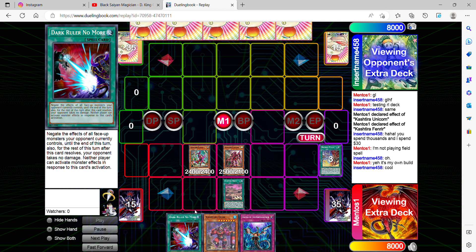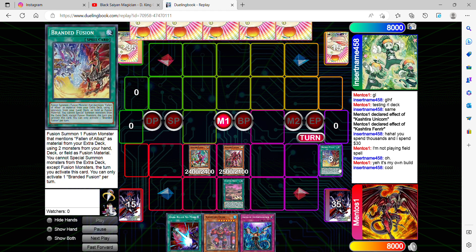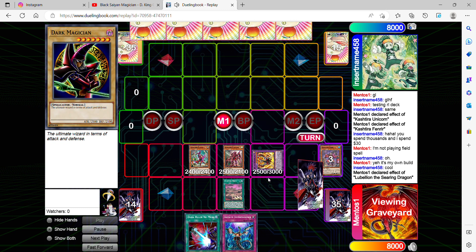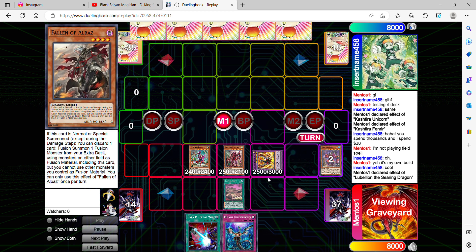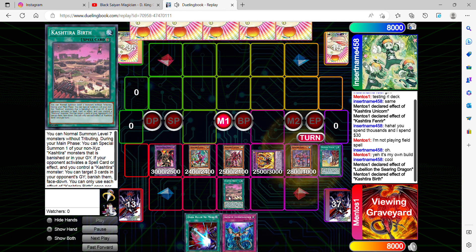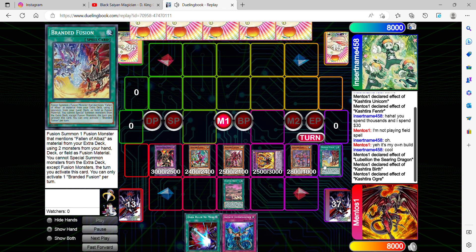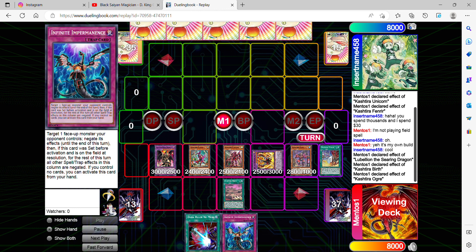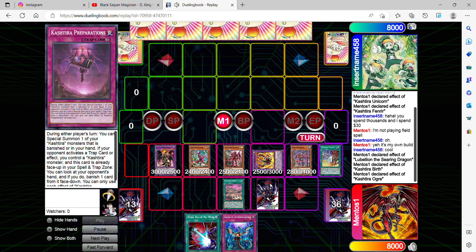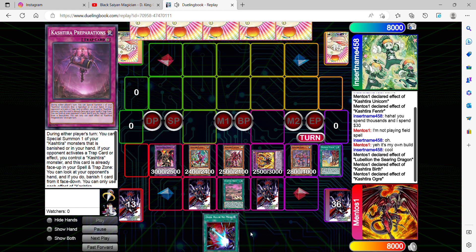I try to make these initial builds where I want to see if they're even fun or not, as well as viable. Right now I'm going into Branded Fusion, which locks me out from the extra deck besides fusion summoning. I use Bale'en's effect to discard one card, shuffle fusion material monsters from my grave, hand, or field, and I'm about to fusion summon Dragoon. I'm setting up my disruptions as well as Kastra Birth, allowing me to summon Ogre, and then Ogre allows me to retrieve a trap from my deck.